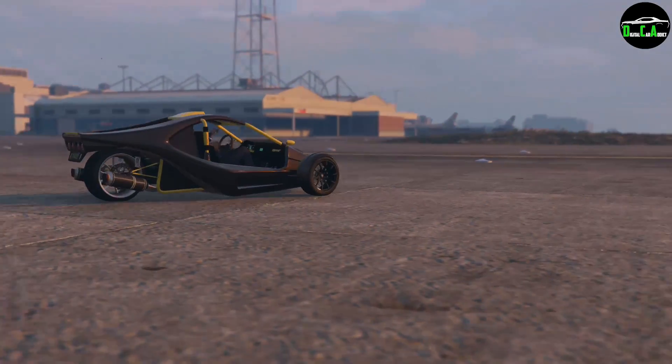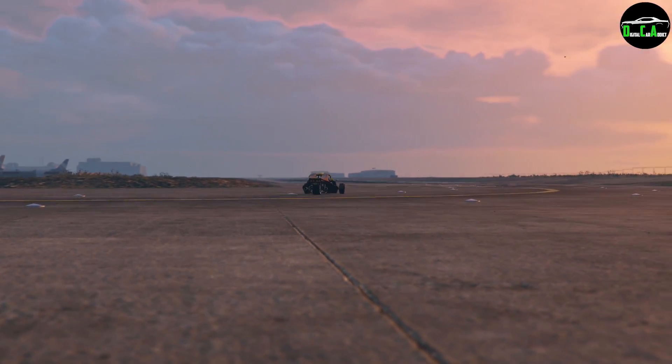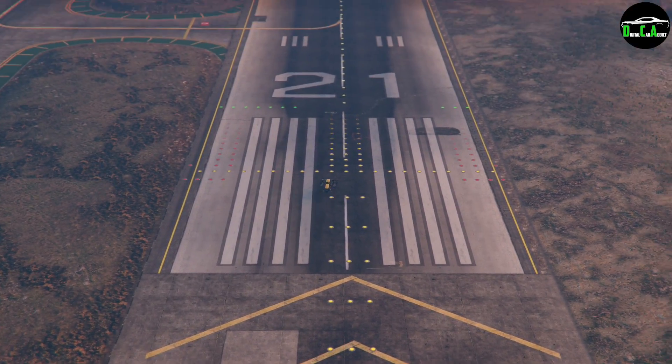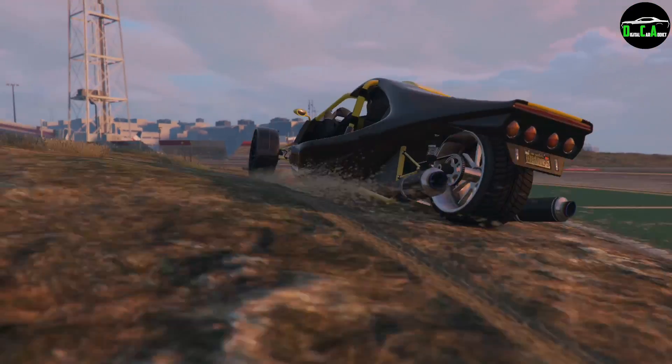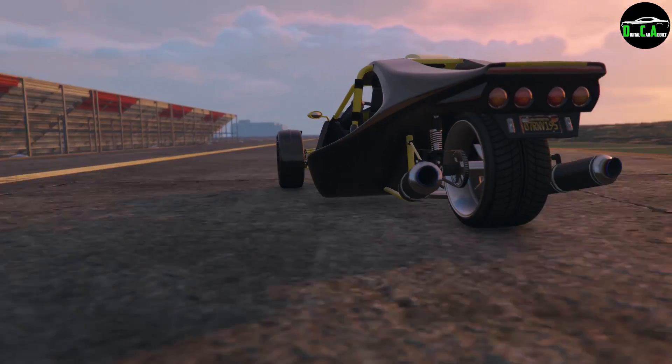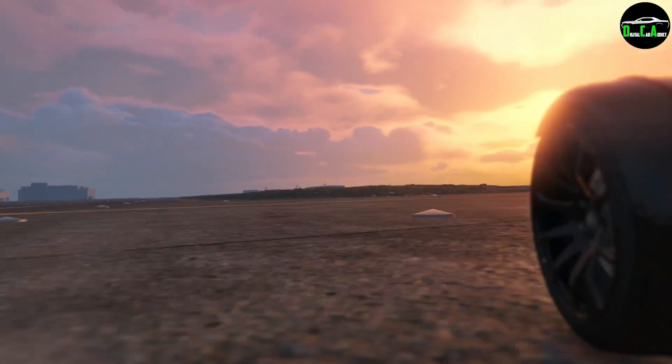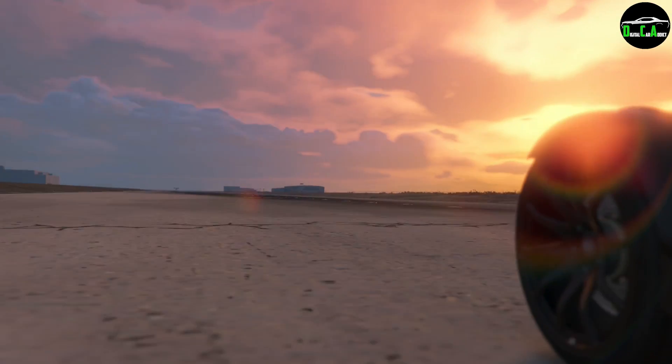Moving on to the Sports Class. The Pariah was the king for a while but we finally have a new king in 2020 and that is the BF Raptor. When this car is fully upgraded with the S-Racer wheels it has the best handling in the game and the best acceleration due to how lightweight it is. Nothing can touch this — it absolutely wrecks the Pariah. It is the new king, very overpowered, and beats almost every supercar as well.